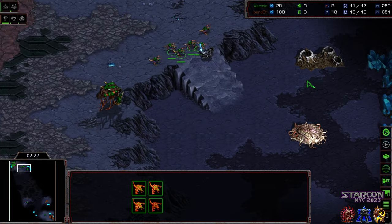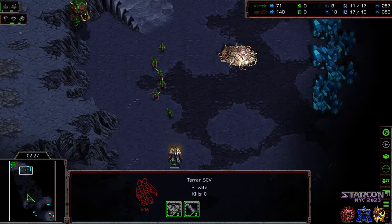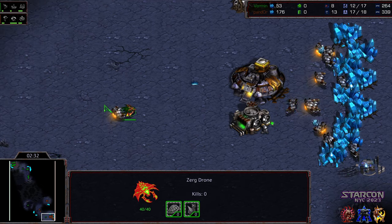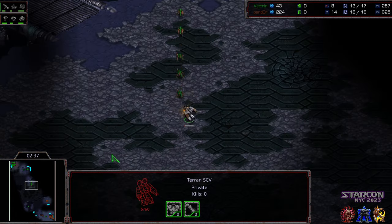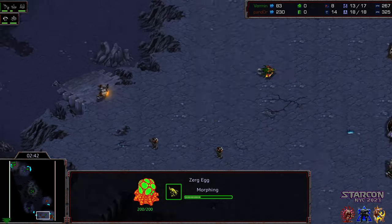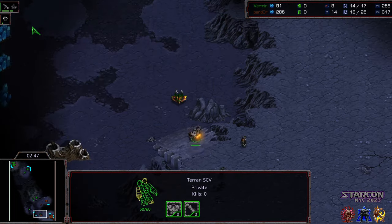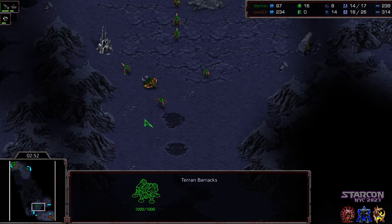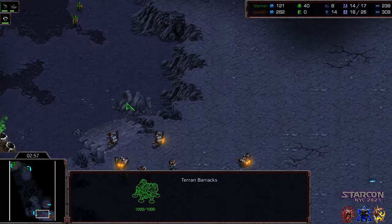But all these zerglings are already on the way, so Pandora has his work cut out for him trying to defend this hatchery. The marines have to scramble back and he's going to need a bunker inside his main to defend. The SCV needs to delay these zerglings as long as possible, and with more zerglings in production for Vermin, there's a lot of damage to be done. Even if the zerglings don't breach the ramp, that forces a liftoff and fewer early marines.